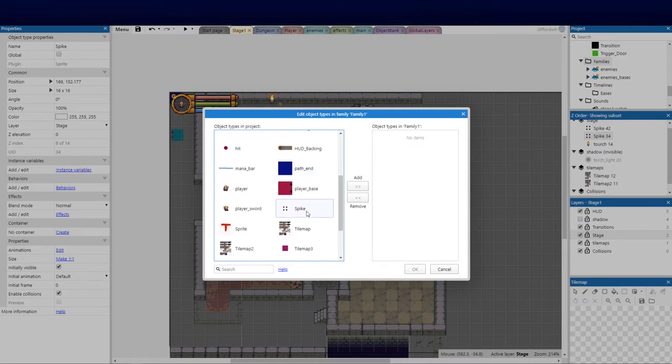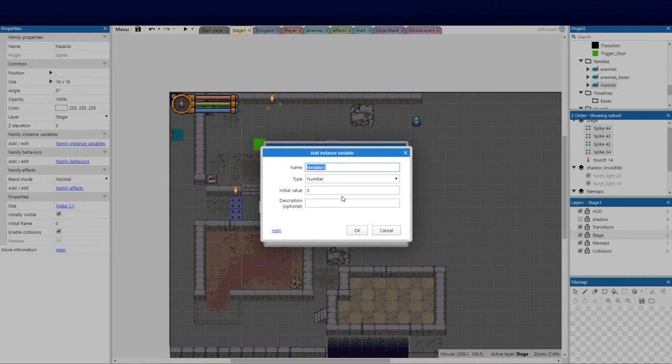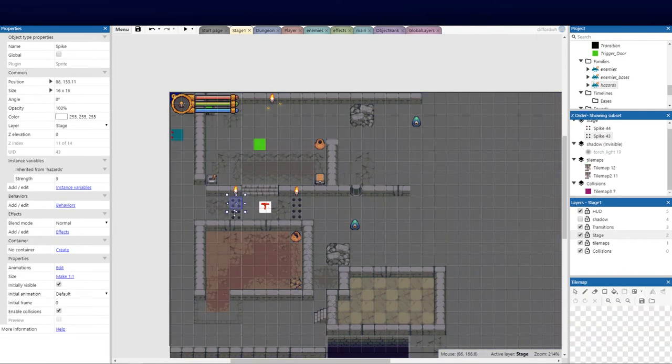We might have flames and other things throughout the game, so we want to work with families as a whole rather than individually. I've got my first family — let's call it 'hazards'. Now I'll add one instance variable on there: the strength variable. This is vital because we want to subtract from the player's health on collision. I'll set that to 2, and then I've highlighted all the spikes and set their strength to 3 — so touching the spikes will cost 3 health.